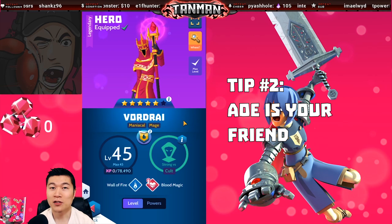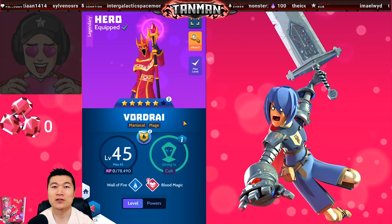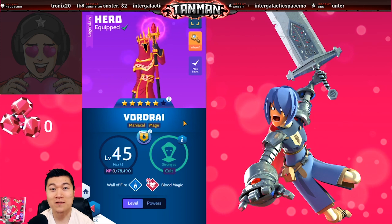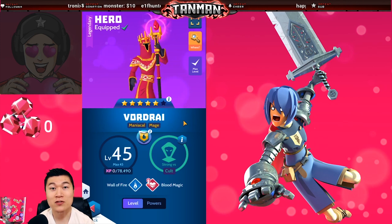Tip number 2: AoE is your friend. AoE, or area of effect, refers to abilities — especially rage powers — that damage multiple enemies at once. A perfect example of such an ability is Vordry's rage power. Abilities such as this will help you clear waves super fast.